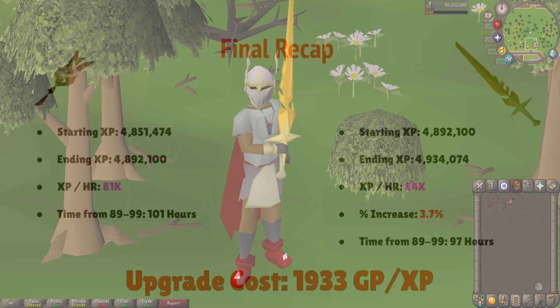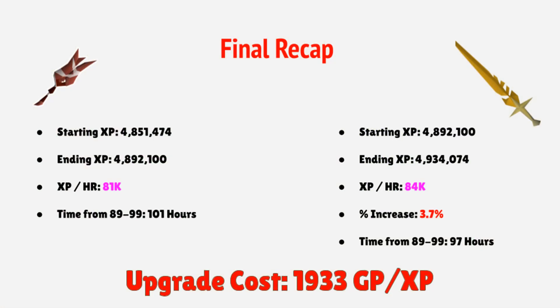Up on the screen right now I've put up the starting and ending XP for both weapons. Starting with the Serachnus Cudgel, we achieved an experience rate of around 81,000 attack XP an hour, and as a result it would take about 101 hours to reach 99. Moving on to the Blessed Seradons and Sword, we got an XP rate of 84,000 attack XP an hour — a 3.7% increase — and it would take 97 hours to get to 99 attack, giving us an upgrade cost of about 1,933 GP per XP.